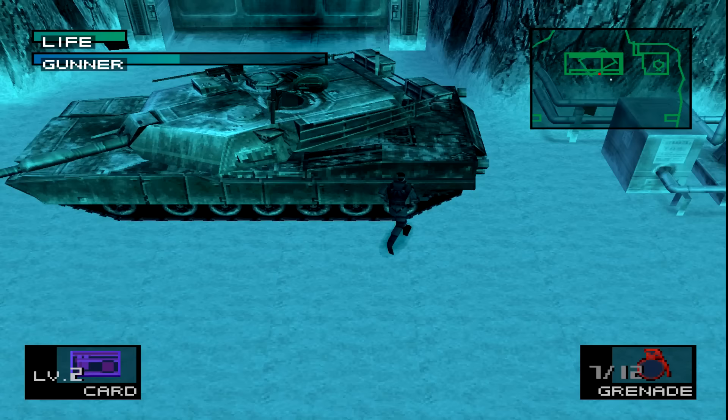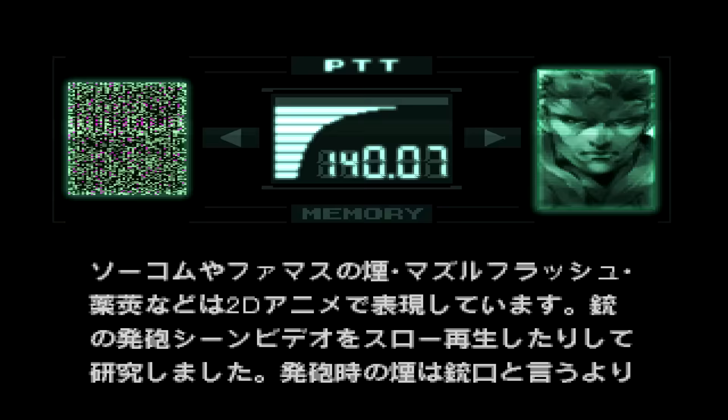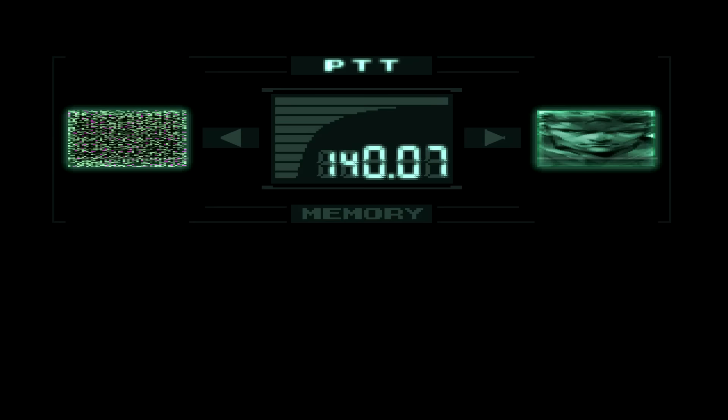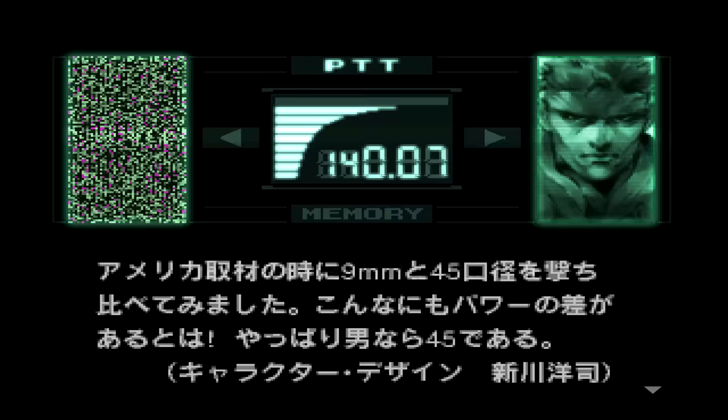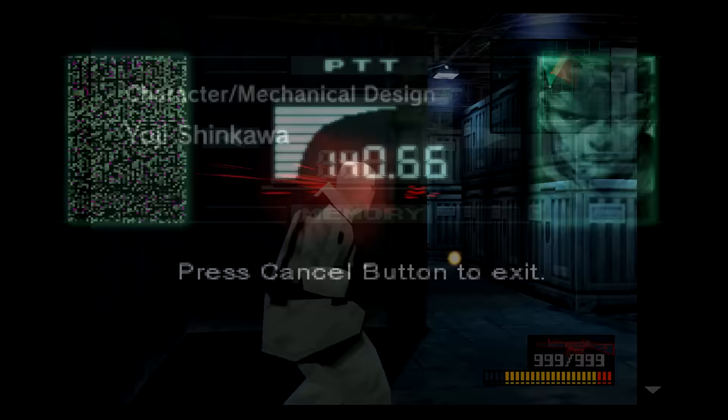On the other side of the spectrum, if you're a veteran to Metal Gear and have played through Metal Gear Solid countless times, there are still quite a few additions and bonus content here to entice hardcore fans. New codec frequencies have been added exclusive to Integral, including Codec Frequency 140.07, which is a station dedicated to behind-the-scenes info and commentary by the developers of the game. Codec Frequency 140.66 allows you to listen to hidden and alternate music tracks for certain maps that are not available outside of Integral.